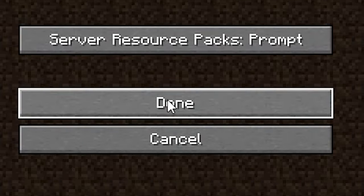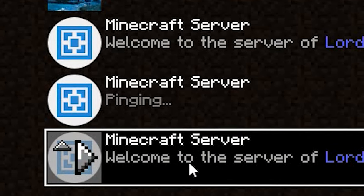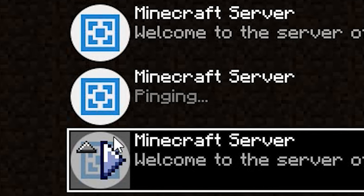Once you are inside Minecraft 1.19, go over to Multiplayer. Click Proceed and come down to the bottom where it says Add Server. Go to where it says Server Address — not Server Name — and press Ctrl+V to paste in the server address. Click Done. You'll have a list of servers; click the latest one at the bottom and click the triangle icon to join the game.